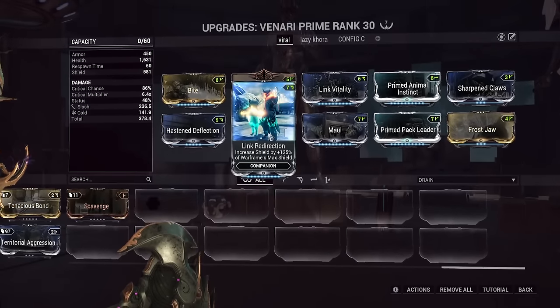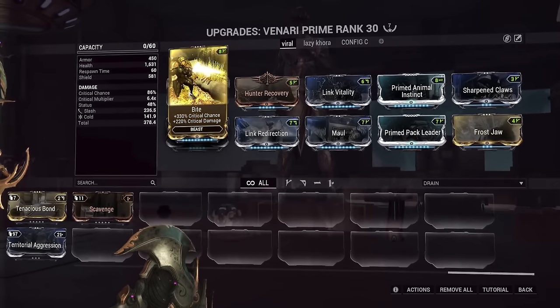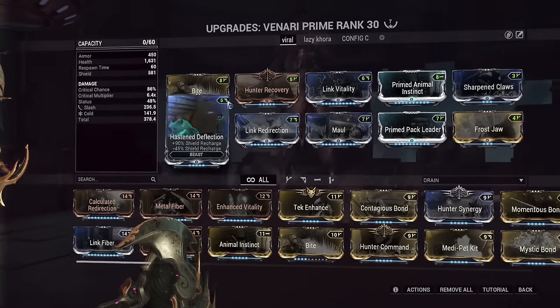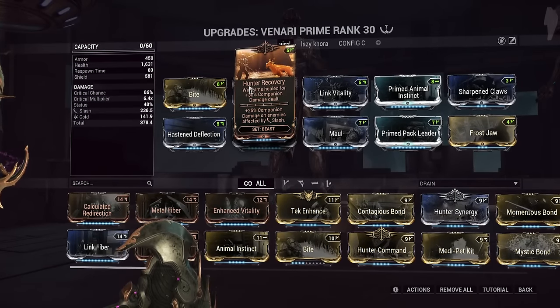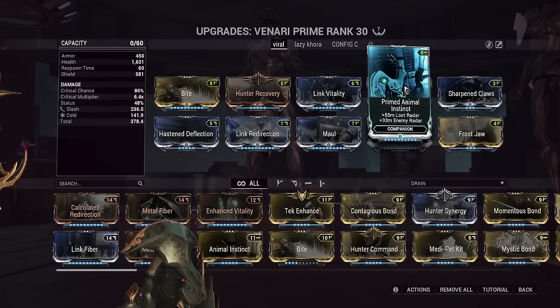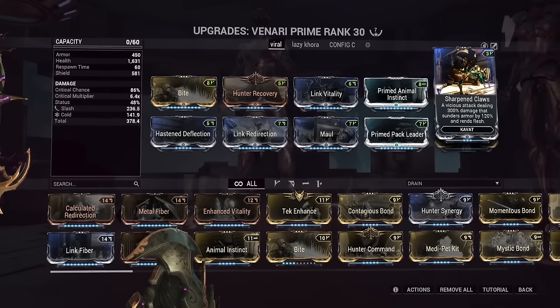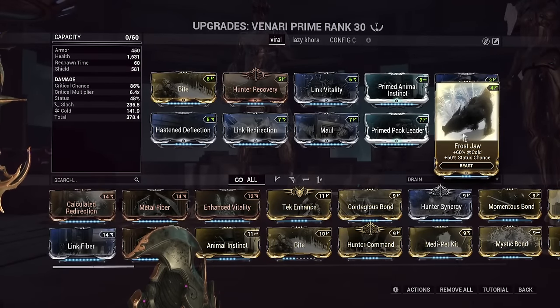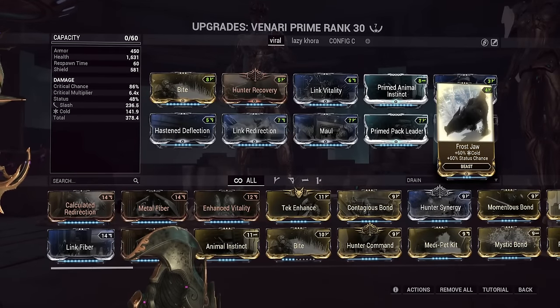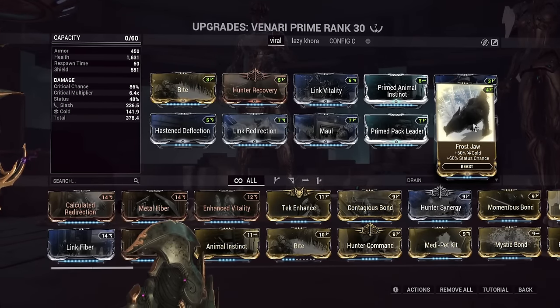We've got Maul and Bite for big damage and big crit — Venari can actually deal some decent damage. Hunter Recovery for constant health flow to our frame, and technically more damage to enemies affected by a Slash Proc from Venari, but they're going to die instantly anyway. We've also got Link Vitality for more health, Primed Animal Instinct for a ton of loot radar — you're going to need that on Khora because there's going to be loot everywhere. Sharpened Claws for full armor removal. And Frostbite to make the Eximus get slowed through their Overguard.